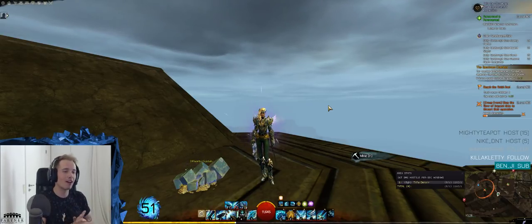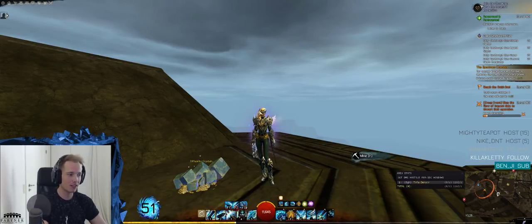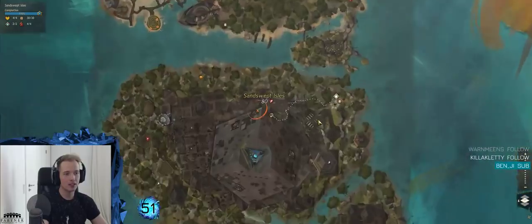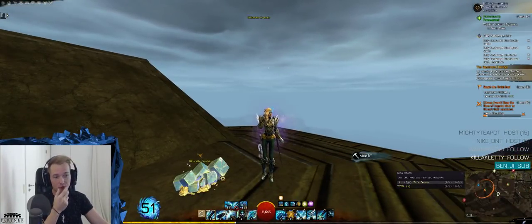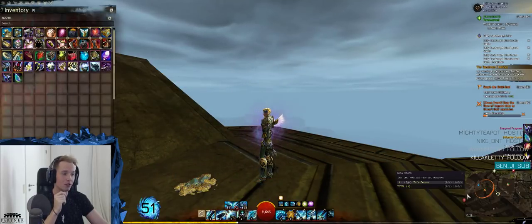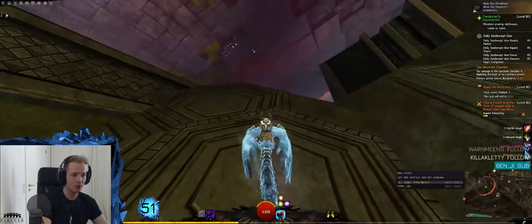Guys, have you ever wondered how to get Diflerite Crystals in a very easy, casual way? Diflerite Crystals are the Living Story Season 4, Episode 2 material, which you can get in the Sandswept Isles. Now, there are actually three methods to effectively acquiring these — if we count just gathering the nodes here on a daily basis, you can get 50 Diflerite Crystals just by going around the entire map. But that's too much effort, so there are two other methods which I'm going to show you.